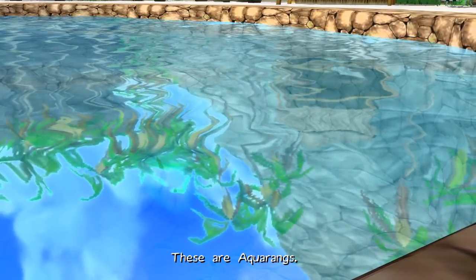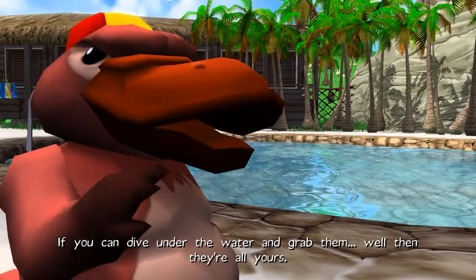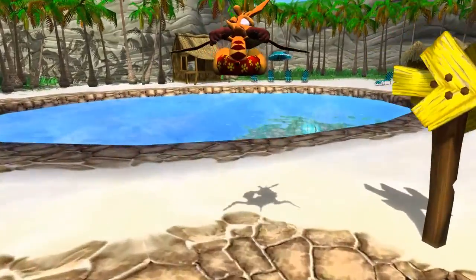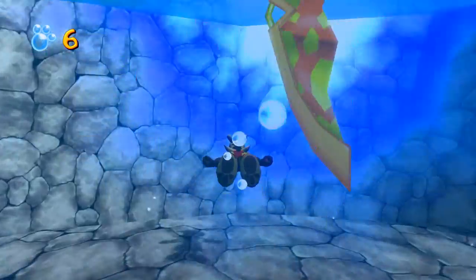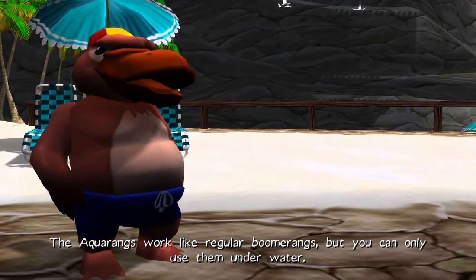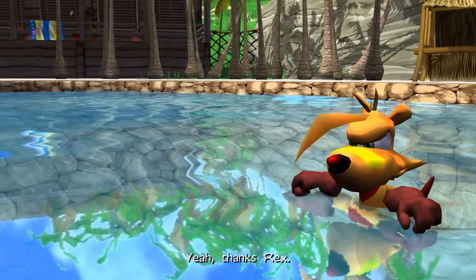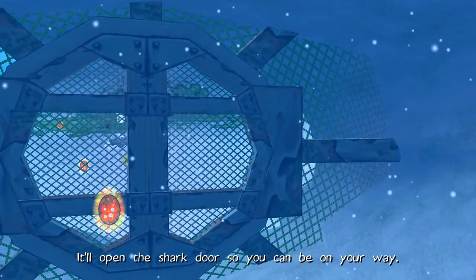I love it — a prezzy. These are aquarangs. They cut through water like a hot knife through butter. If you can dive under and grab them, they're all yours. Pro gameplay right here — I'm the guy you want getting your let's plays done. The aquarangs work like regular boomerangs but only underwater. And one other thing: you're not a fish, mate, so keep an eye on your air supply. Use the aquarang to hit the switch — it'll open the shark door so you can be on your way.